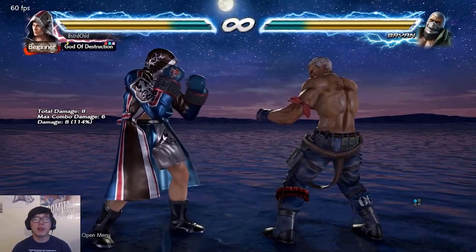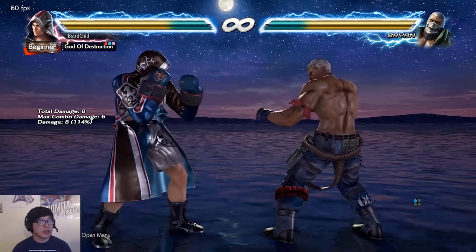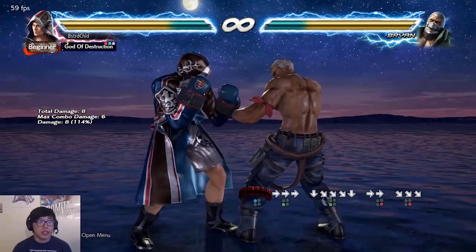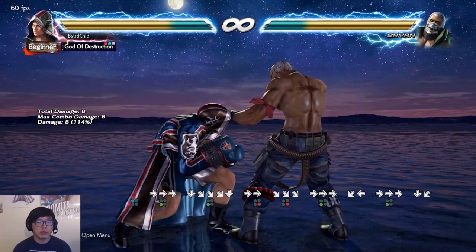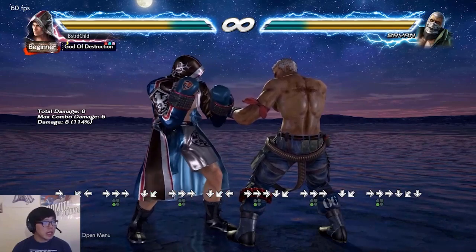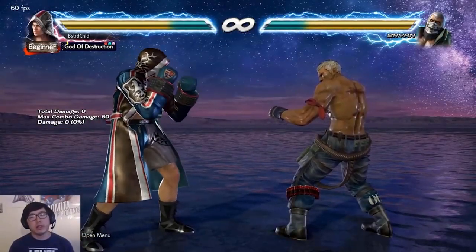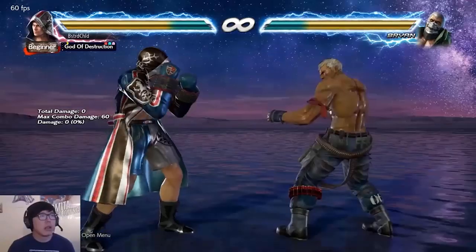Hey everybody, this is Myk from Level Up Your Game, and today I'm going to help you out with Steve's down forward two combos. The first thing we want to learn is how to do a duck cancel. To do a duck with Steve it's either forward three or down forward two. To cancel the duck, simply press down back — this will leave Steve in a crouching position. The reason you want to do the duck cancel version is for combo consistency. This is step one: down forward two, duck cancel — get this down consistently first.